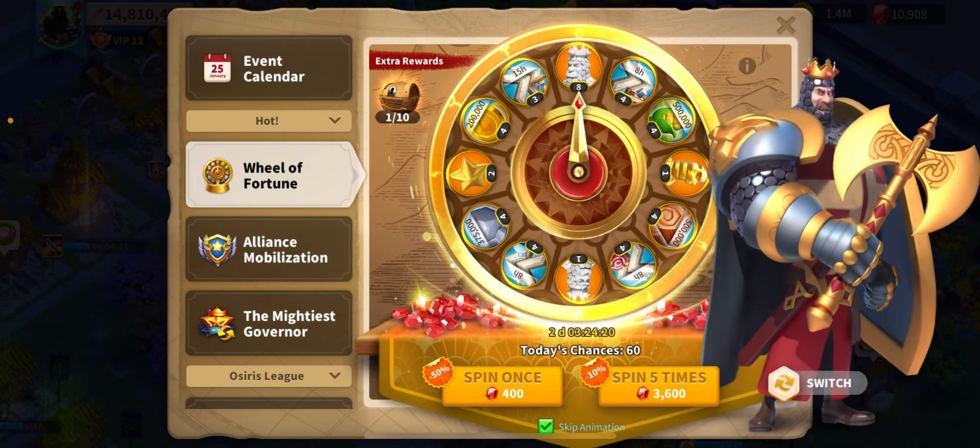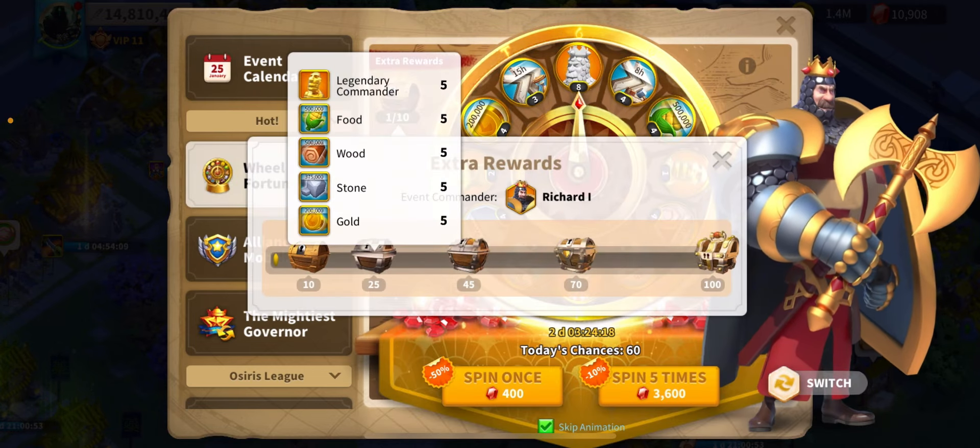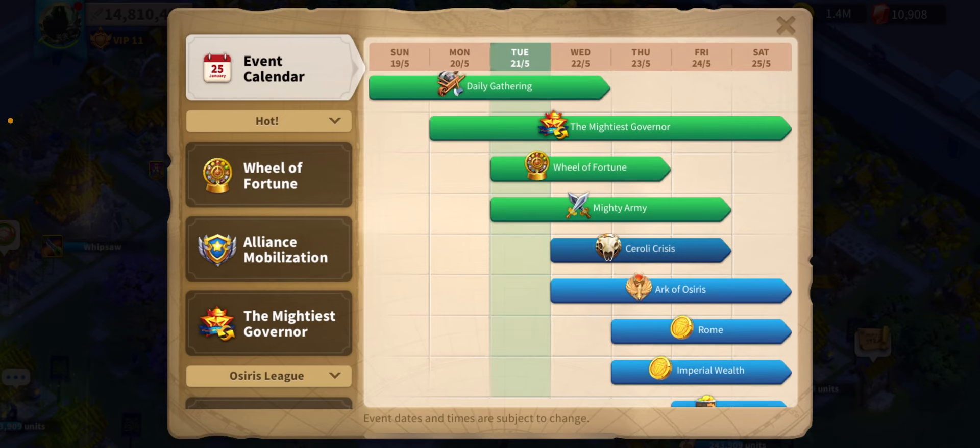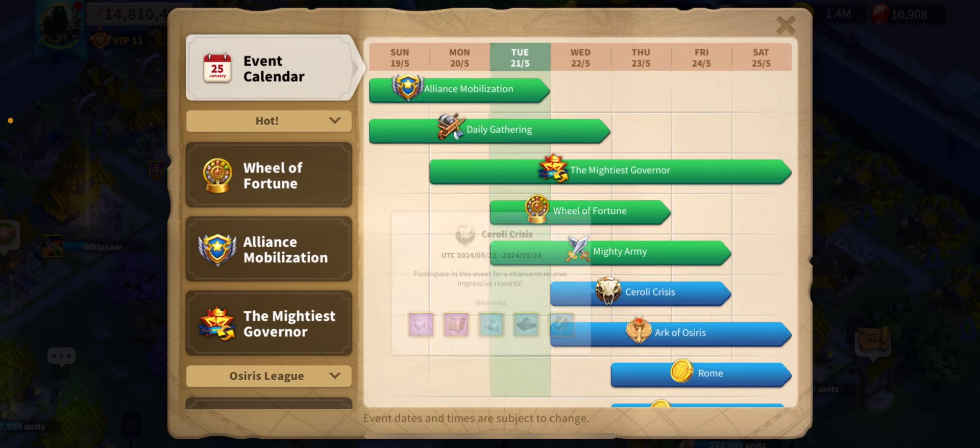What events are on? Wheel of Fortune — I might 10-spin the richer just to get something from it, but I doubt I will. I'm trying to save up gems at the moment. Tomorrow I'll do Soroli and max that out.